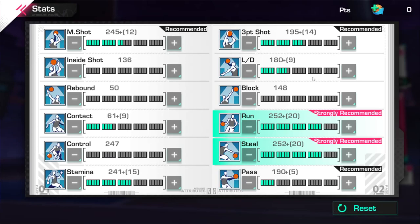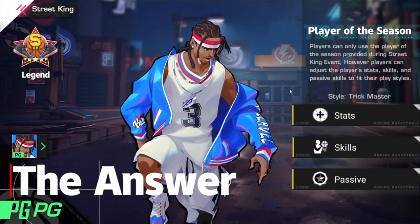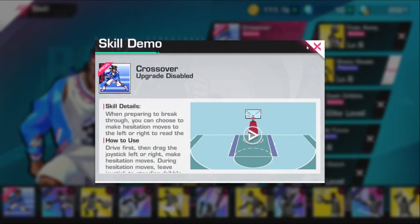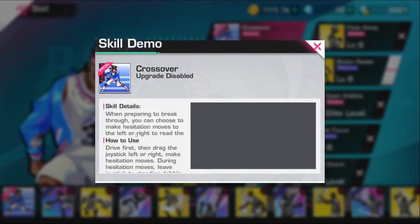I went ahead and tested him out. Here's the build right here — I got some mid shot, a little bit of contact just in case I get dunked on, and stamina, pass, steal, run. I had some LD in there, three-point shot. I didn't put in any block because point guards blocking in Street Kings is non-existent.